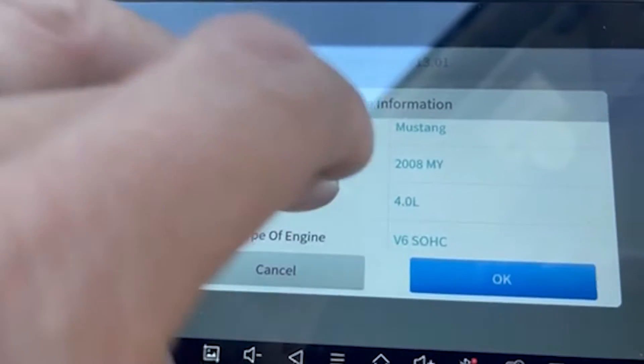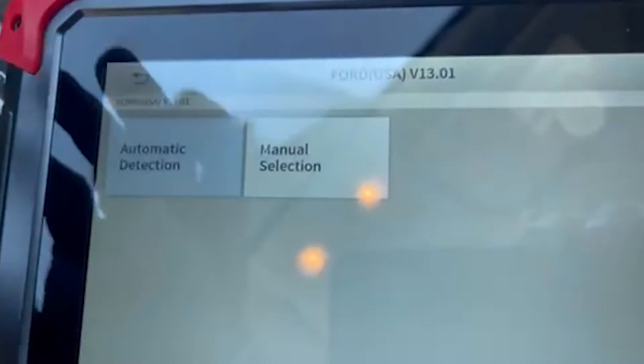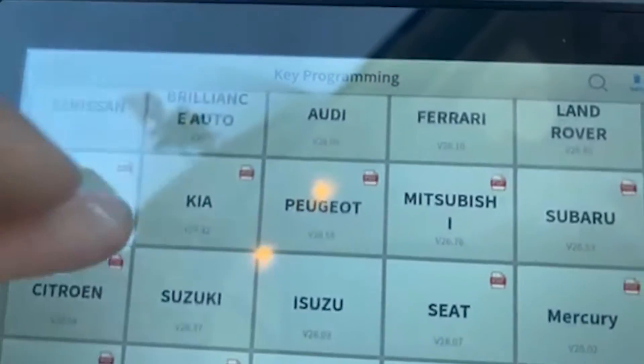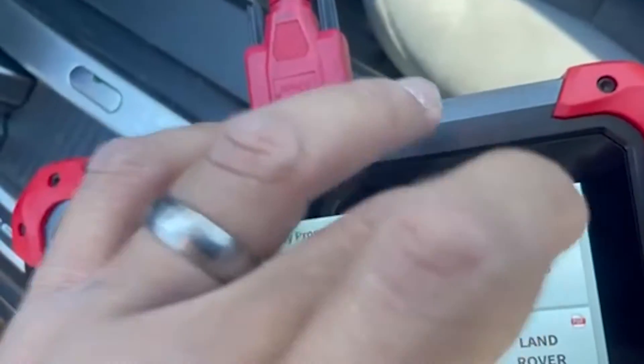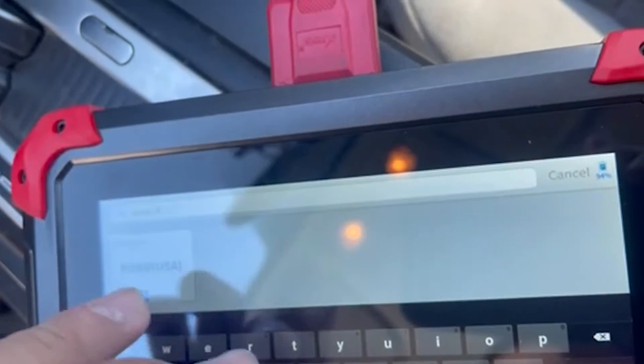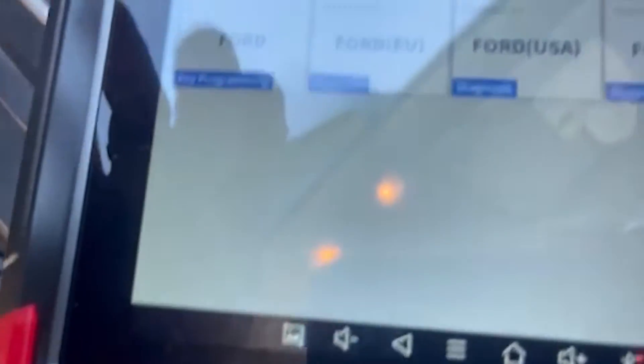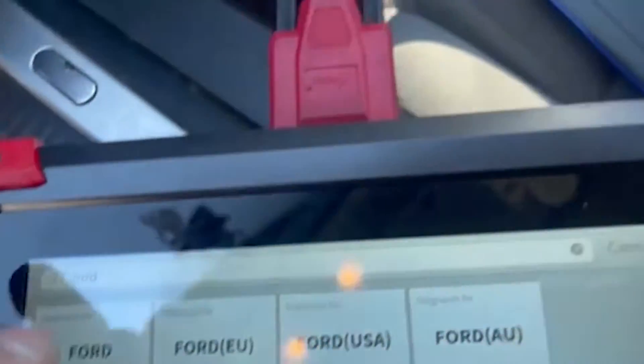Even though I'm in key programming, it's under Ford Diagnostics, so scroll down. Type in Ford again and go to key programming — that's where I made a mistake before.